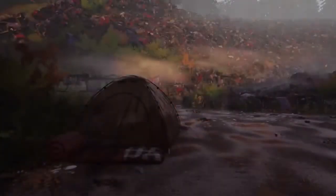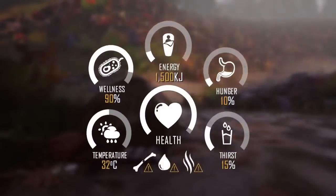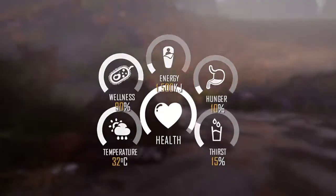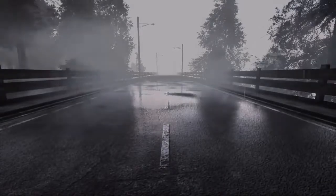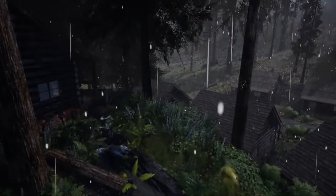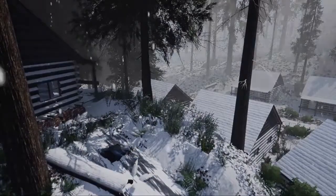The mechanics we have introduced to replicate survival are designed to mimic real life as closely as possible. Temperature, hunger, thirst and wellness must be monitored and maintained if you wish to avoid the impending consequences. Your survival skills will be tested even further with our dynamic weather and season cycle. Every inch of Eden Nadir's 67km² map will dynamically change as you play. You will have to adapt to your surroundings if you want to survive.